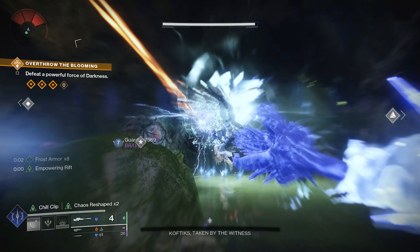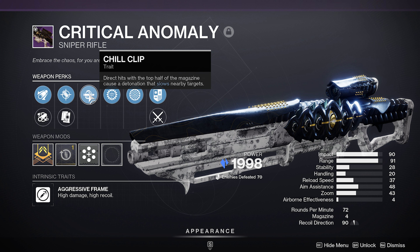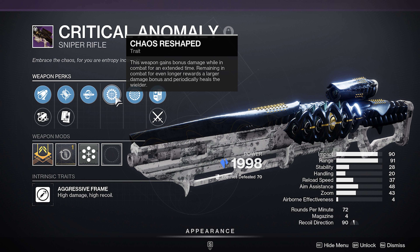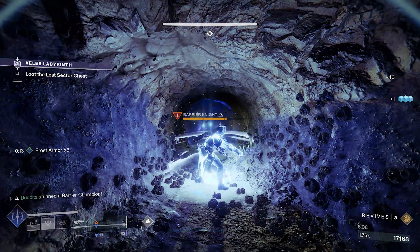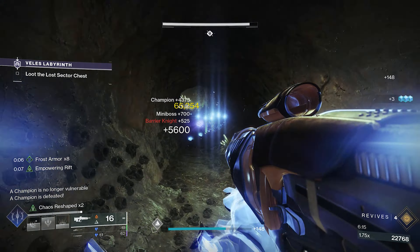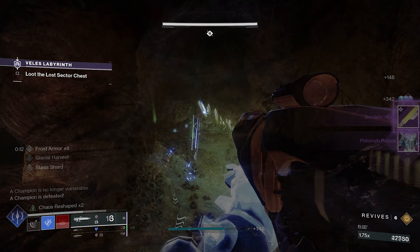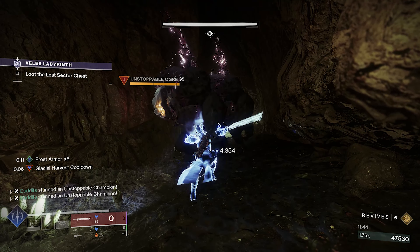There are loads of stasis weapons that benefit from this, but Critical Anomaly from the raid is one I absolutely love. It has Chill Clip — direct hits with the top half of the magazine cause a detonation that slows nearby targets — and I've also got Chaos Reshaped on there, which is basically Frenzy 2.0, giving a 35% damage increase. This sniper and the Wrath Weavers is just really really good: put your rift down, get a times two damage increase plus the empowering rift (which stacks), so that's 17% plus 20% from the empowering rift — a 37% damage increase.